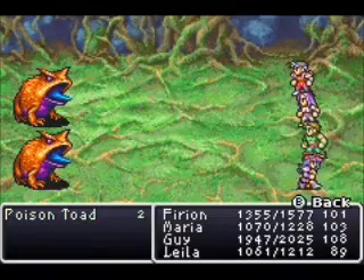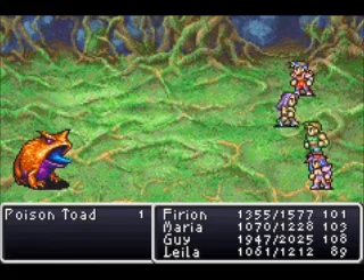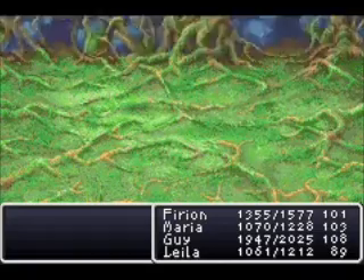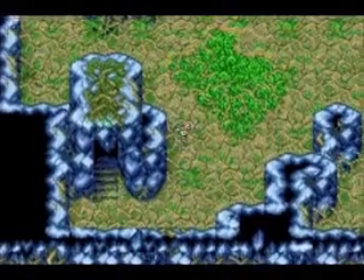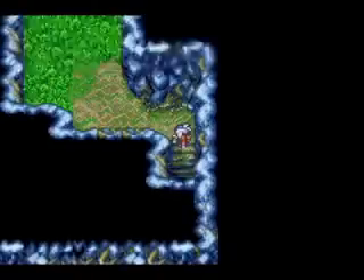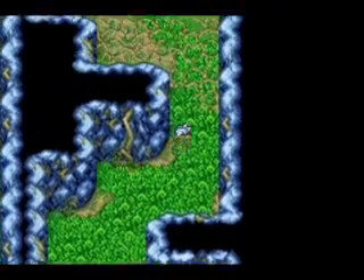Oh look, more new enemies finally — some poison toads! Actually, I don't think these are new either; I believe I fought these back on the overworld as well. But hey, let's show them off in the dungeon. Jesus Christ, more new enemies in this dungeon — for once. This level has multiple exits just like B2 had, but mostly we're just getting treasures this time, not going to a crazy weird dead end.